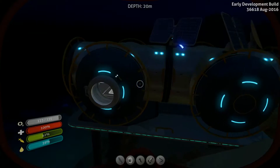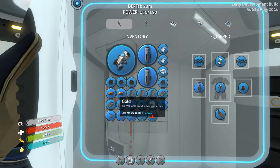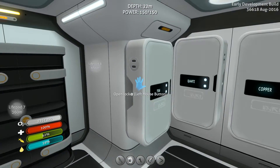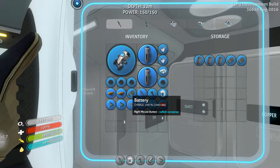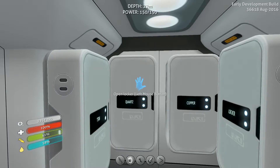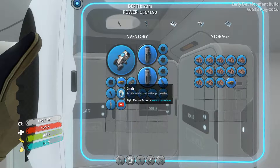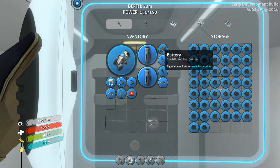We are back at our lovely base. Unfortunately night time approached. On the way back I found some gold and all those batteries and power cells — gonna put them somewhere over here. This locker has fiber mesh — yes, good that we have it. I picked up some quartz, some salt, a copper, some fishes because we are running low on food, and we have a bunch of titanium.